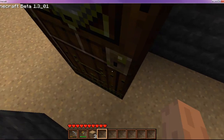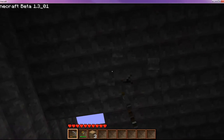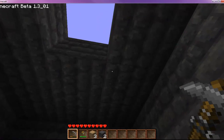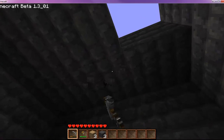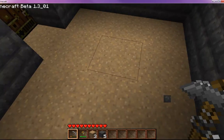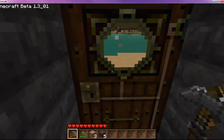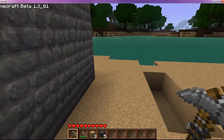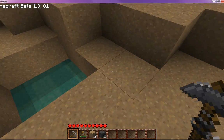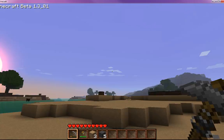I'm going to poke some holes here in the ceiling so I still get some light, given that I don't have any torches at the moment. This way baddies still can't come in and I get some moonlight, which is really helpful. And we're just in time for sunset.